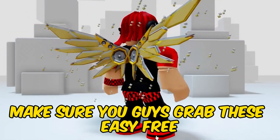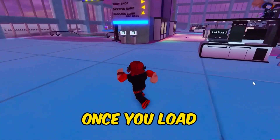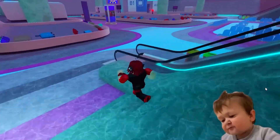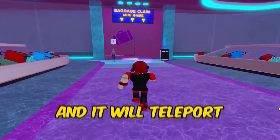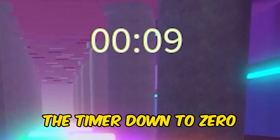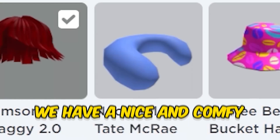Make sure you guys grab these easy free items before they're gone. Fifth in search is this game. There is a secret free item you can get from this game. Once you load in, you are looking for the signs. Just approach the circle and it will teleport you to the minigame. In this minigame, all we are really looking to do is run the timer down to zero. It doesn't matter how many points you get or how far along you get on the minigame. And just like that, we have a nice and comfy neck pillow.